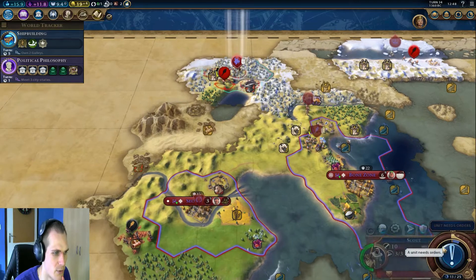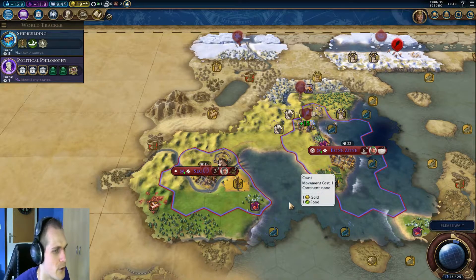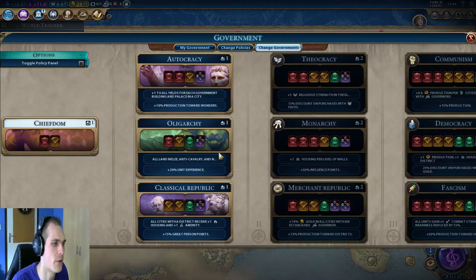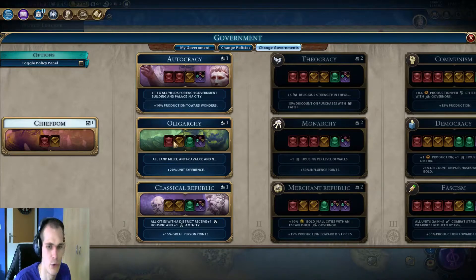Governor Magnus is now assigned. That's very cool - we have our governor in Seoul. Our scout is running around over here - let's just get away from that guy, we don't need our scout to fight. We got our government unlocked - our first government is now available. I just think that Oligarchy is the best pick out of these three at almost any time, because of the extra combat strength you get, the extra unit experience, but also because it's a very stable card pack.